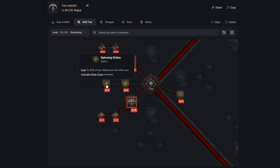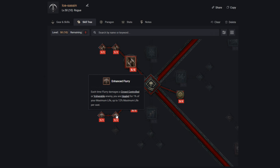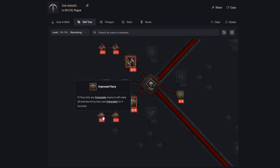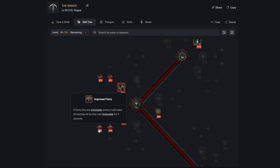The other main ability I'm testing first is Flurry. Flurry was brilliant in the beta, especially combined with freeze and Cold Imbuement — it let us do massive AOE around ourselves, freezing every enemy nearby. We go into Enhanced Flurry to heal whenever we damage a crowd-controlled or Vulnerable enemy, and then Improved Flurry so that if Flurry hits any Vulnerable enemies it makes all enemies hit by that cast Vulnerable for three seconds, helping us spread Vulnerable and boost DPS.